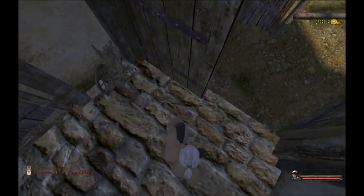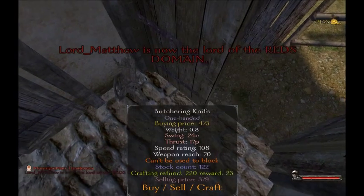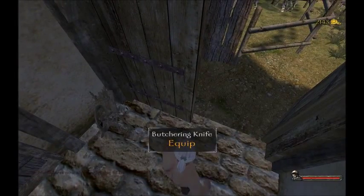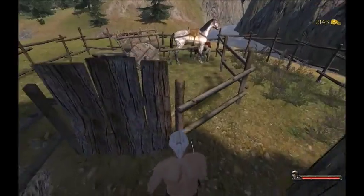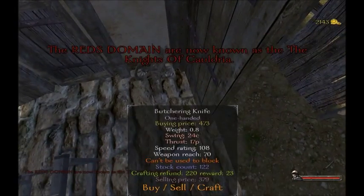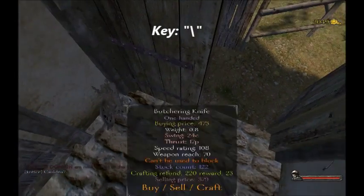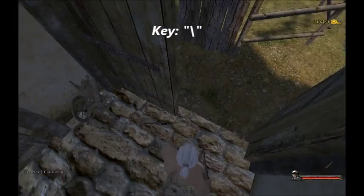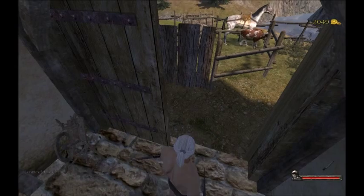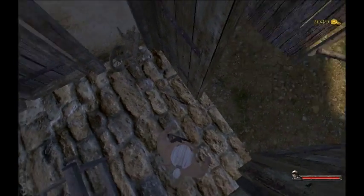Right here it says 'butchering knife' - you're going to quick F on it. Then press F to receive your knife. If you want to buy another one, sheath your weapon first. If you do the F action with the weapon already in your hand, you will sell it instead. So sheath your weapon and then buy another one.